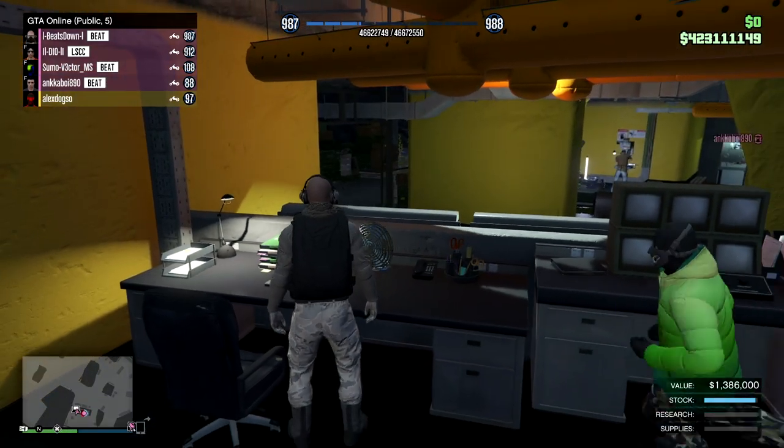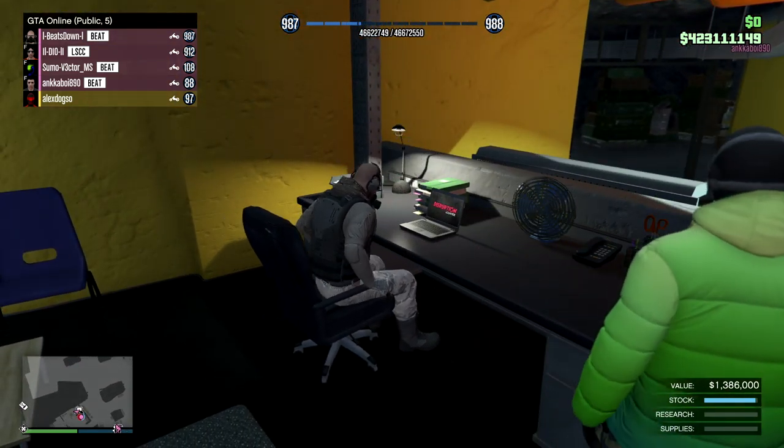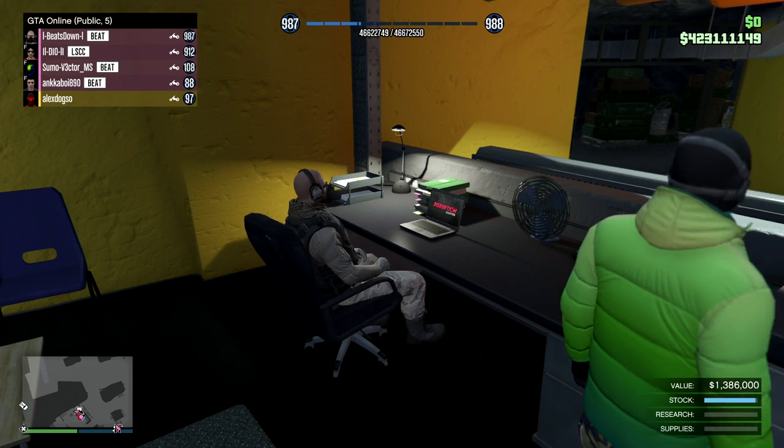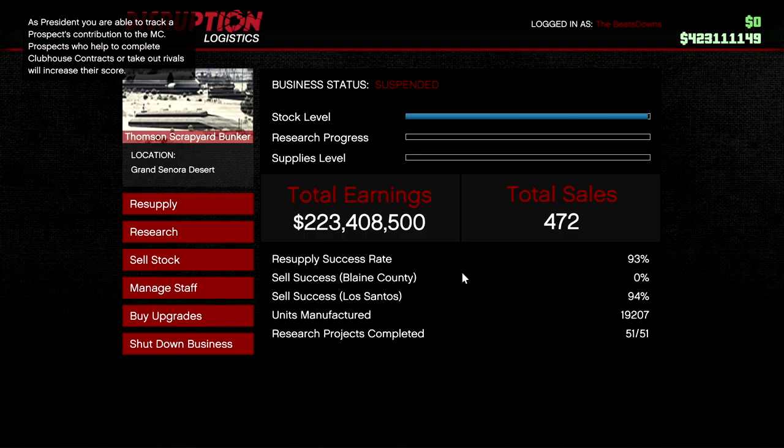There are two main ways that are best to sell. You can either buy your supplies in one chunk — the $75,000 — and when your product is full you can sell it, and it will only be one vehicle, so it's really good for doing it solo. Or you can wait until it's completely full, then get a team of three or four, and sell it in a lobby.